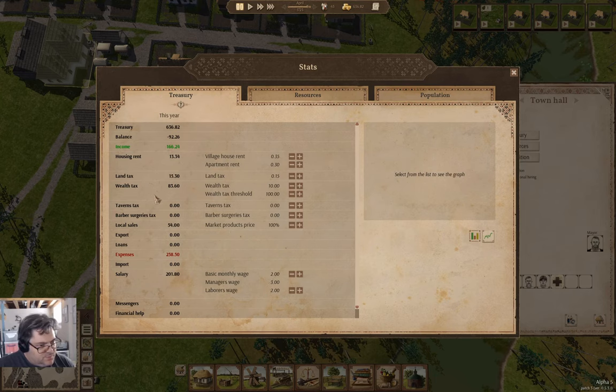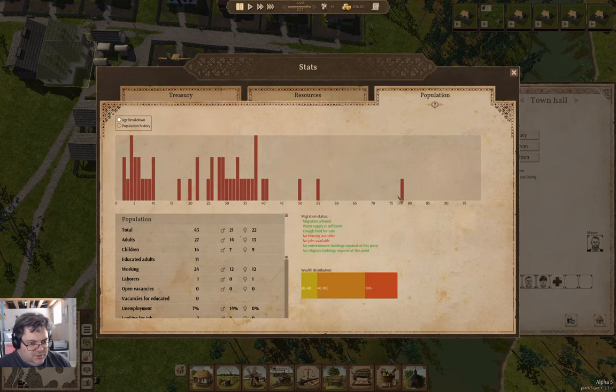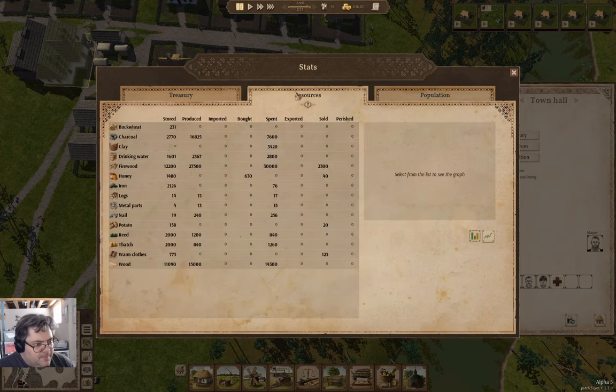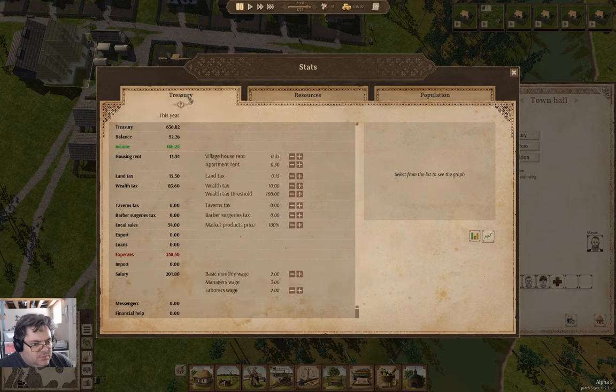Housing rent, land tax, wealth tax, local sales. Expenses: 258. Looking at population and resources... I'm 92 short. I need to be selling stuff or something.